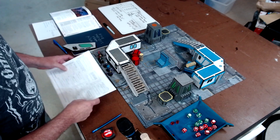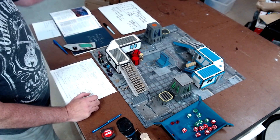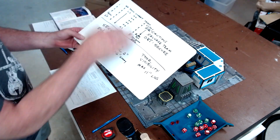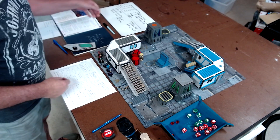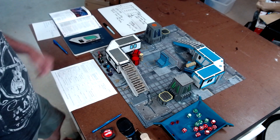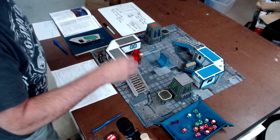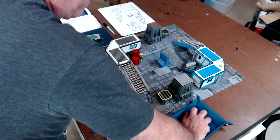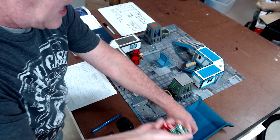The downside for this particular enemy is they are of the cautious nature — they do not want to get into a brawl, they'll try not to come into base-to-base contact. They always want to stay in cover and shoot from cover. They also aim, which means they get to re-roll ones on a die. I've got my crew sheet and cheat sheet printed out with all the stats, and I think I'm ready to go.